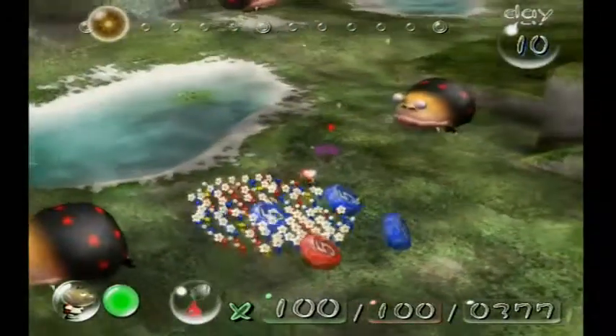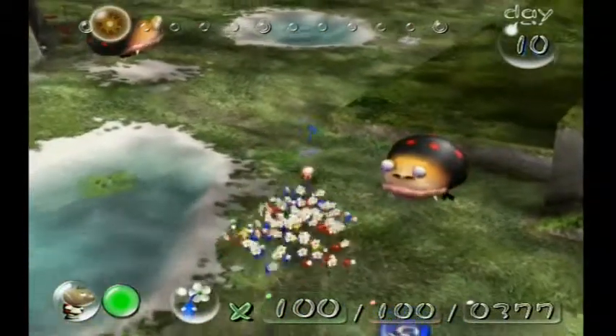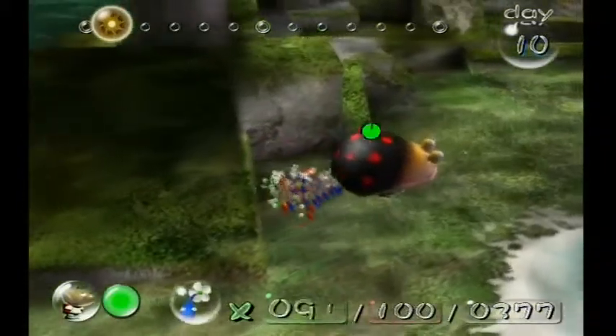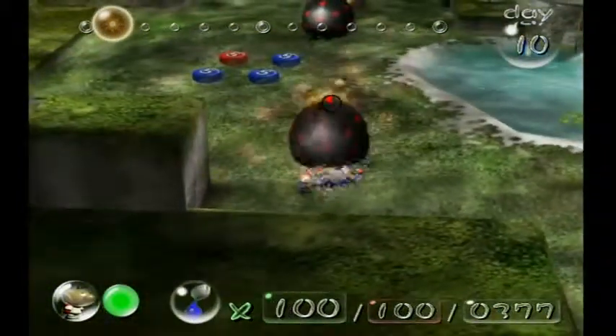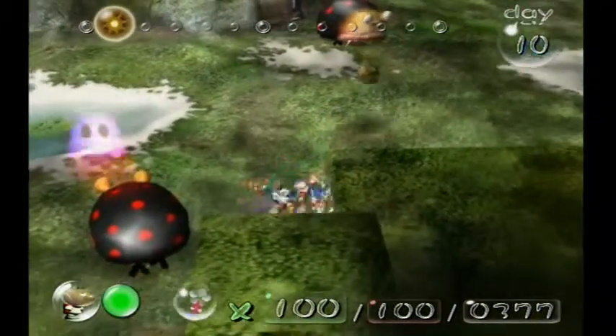Because otherwise, if you try to take out the Blowhog first, the Bulbears are so tightly spaced that you'll end up accidentally touching one of the Bulbears and you'll lose Pikmin. This guy is kind of hard, though not that hard — he's backed up against a wall, but not far enough to make it really hard.